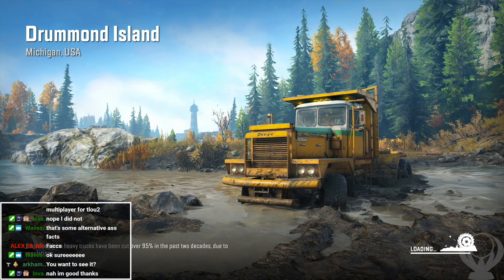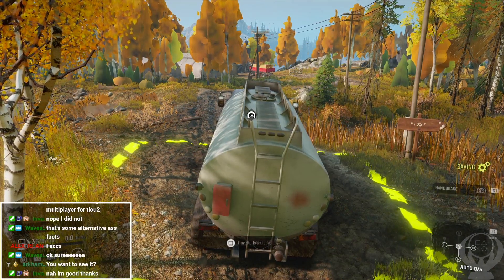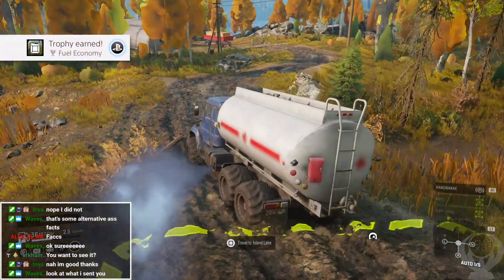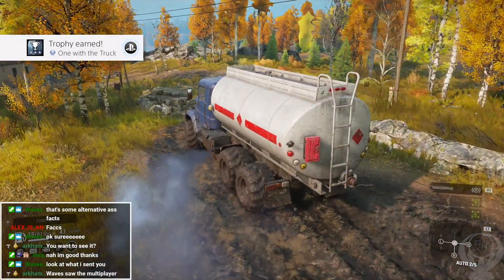We are going into Drummond Island here, and once we load in we'll get this trophy. When I was going for this I didn't even realize that you had to do the other maps, so I accidentally did the other ones while playing through. There's our trophy — Fuel Economy — and then we will finally get this beautiful platinum trophy, One with the Truck. Really fun game, it took a lot of time but a lot of fun.